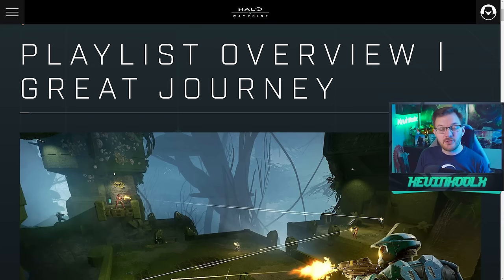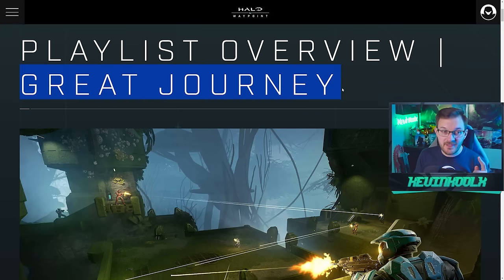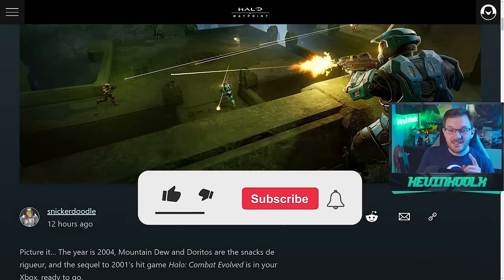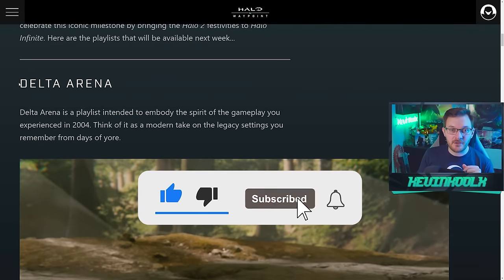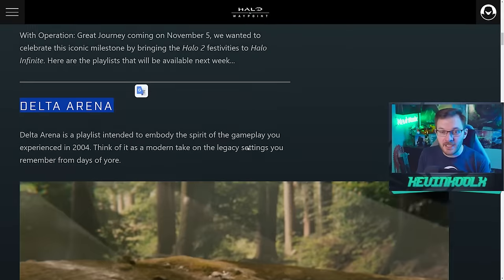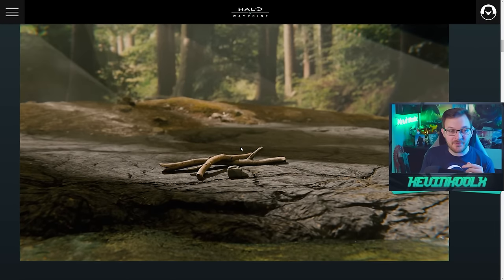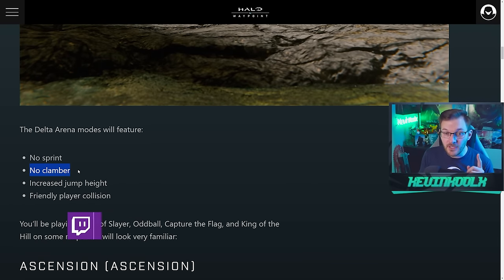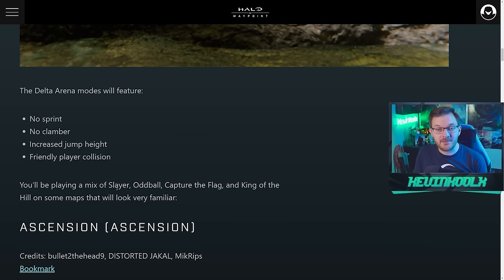We finally have some information about the Great Journey update coming November 5th, and it's looking really good — this might be one of the best updates we've ever had in Halo Infinite. The big thing is a Halo 2-specific playlist called Delta Arena, which brings back classic maps. In Delta Arena there'll be no sprint, no clamber, increased jump height, and friendly player collision, along with modes like Slayer, Oddball, Capture the Flag, and King of the Hill.